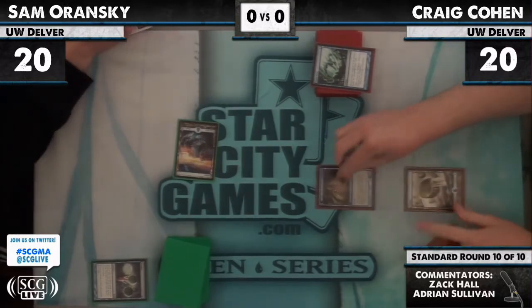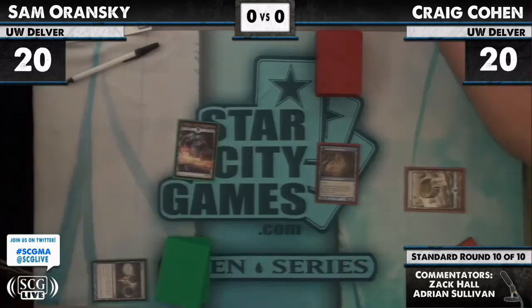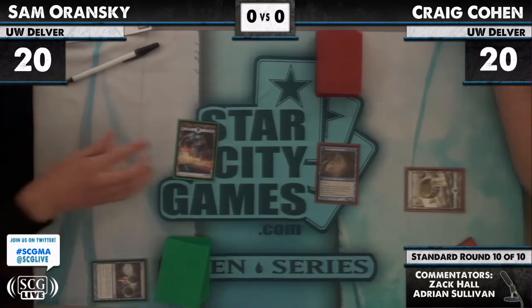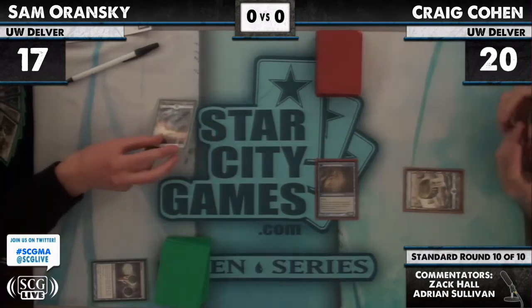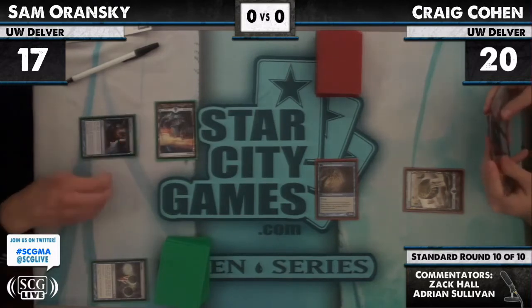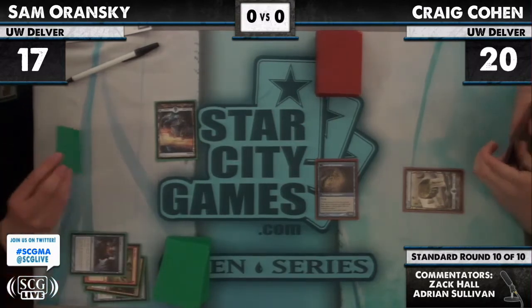Craig gets a natural flip of the Delver on turn two. Vapor Snag — that is the card Sam wants to see the least, I would say. Life totals 17 to 20. Craig plays Cavern of Souls — oh my goodness, no second land. Remember Craig did mulligan, so he kept a one-lander. Now I think it's safe to say he has two Vapor Snags. Main-phase Thought Scour from Sam.